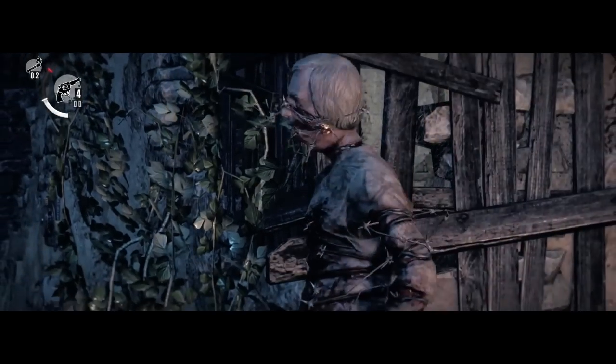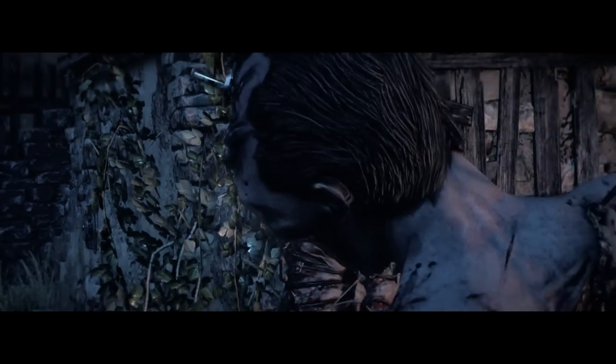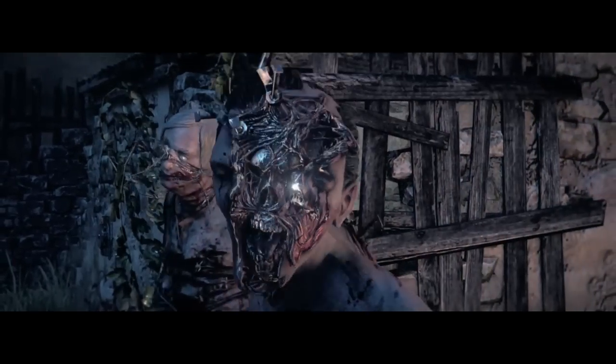What's up guys, Deranged Asylum, back to bringing you another Achievement Guide. Once more we're in The Evil Within. The achievement we're going for is Silent Kill. This is for taking out 5 enemies in a row with a Sneak Kill or Stealth Kill without being detected.